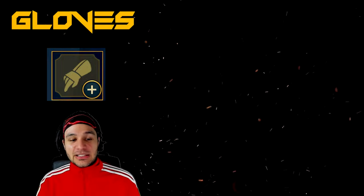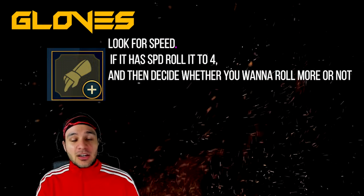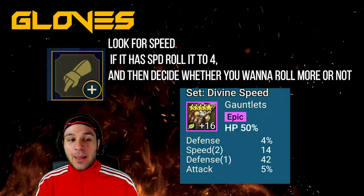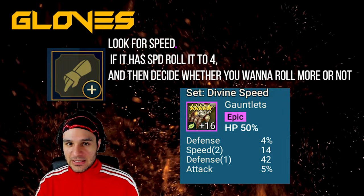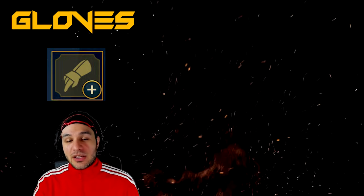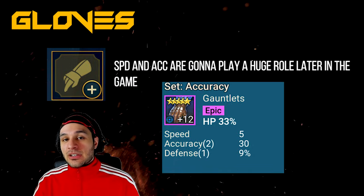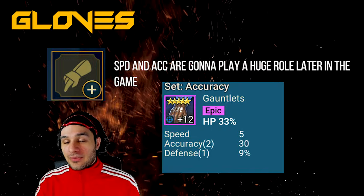HP percent has a much higher yield for survivability than defense. Don't only keep pieces with speed and accuracy — a double roll of HP percent right off the bat is still a good piece to keep. You can use set bonuses like an immortal set, life set, or defense set to fill in the gaps. For gloves, anything with speed — always roll it to plus four. If it's an epic or legendary in a specific speed set, consider going to plus eight to try for a double roll. As you get later in the game, speed and accuracy play a huge role — any main stat with speed and accuracy I'd roll to eight right off the bat.